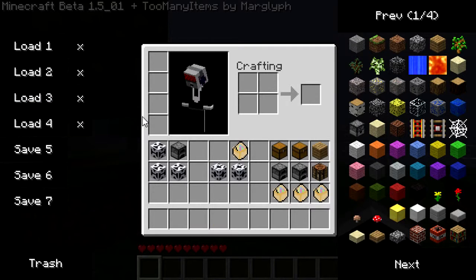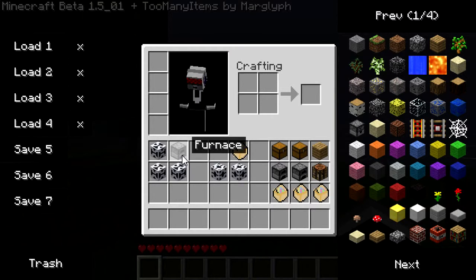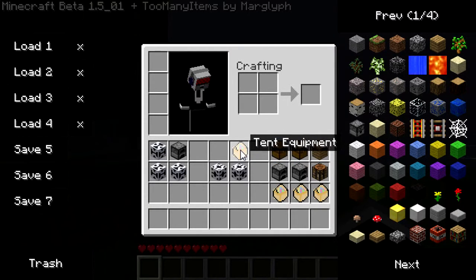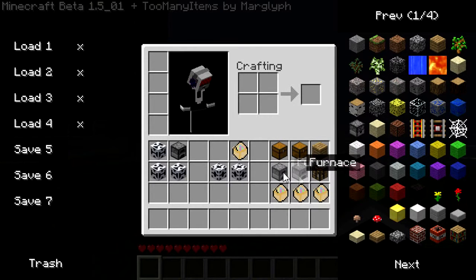Now, the large tent has three recipes. You can use three small tents and a furnace. You can use two medium tents and some tent equipment. Or you can use two chests, a plank, two furnaces, a crafting table, and three tent equipment.